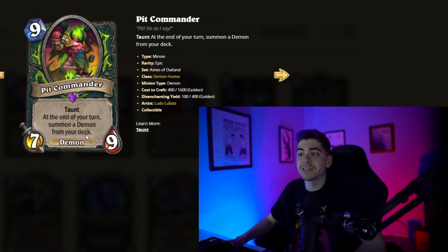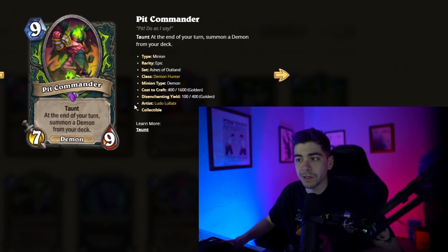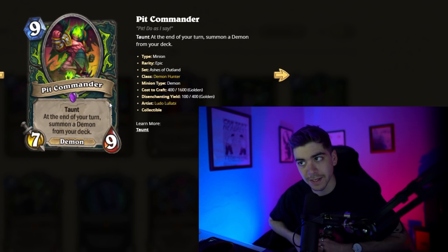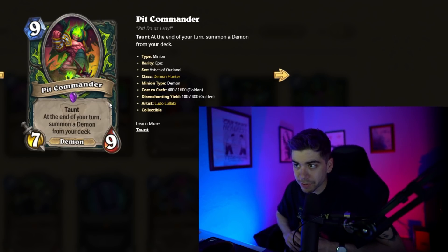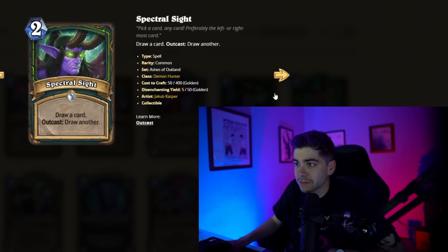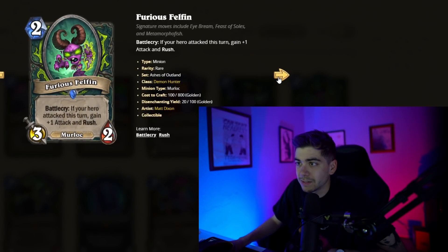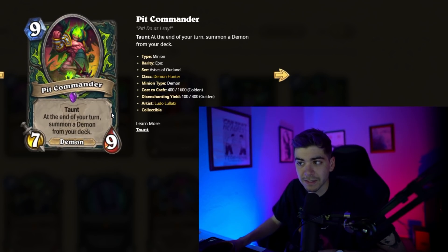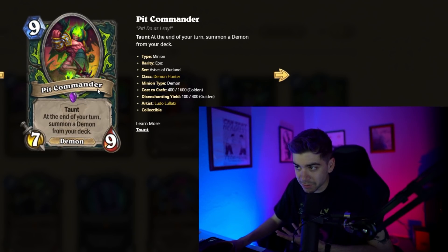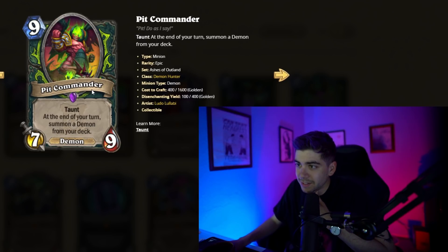We've got Pit Commander, a nine-mana 7/9 Demon for Demon Hunter with Taunt. At the end of your turn, you summon a Demon from your deck. Seems really, really good. But if you're summoning smaller minions — we haven't seen many Demons yet — if there are larger Demons, this would be great. If you're pulling small stuff, not so good. Maybe there's going to be some sort of Big Demon Hunter, which would be super cool. With what we've seen so far, this looks like it's not going to see any play.